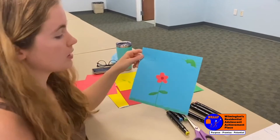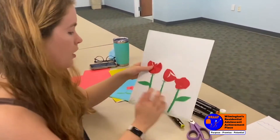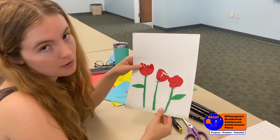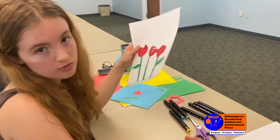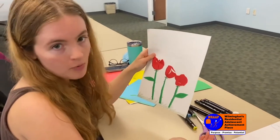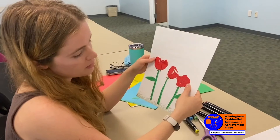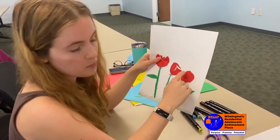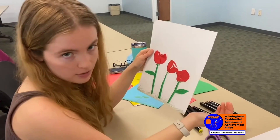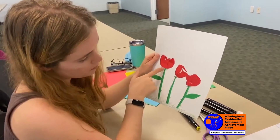For our older friends, you're really gonna be doing the same thing, except you're gonna be cutting out your stem and leaves, and I'd like for you guys to try and do multiple flowers — two flowers, ten flowers, small or big. I did three roses here. Our older friends might know a little more about coloring and making petals look more detailed. If y'all want to do that, you can. I added some thorns on the roses as well.